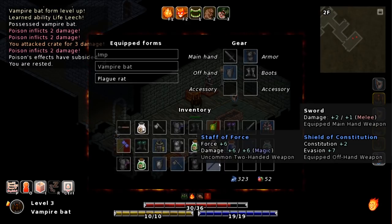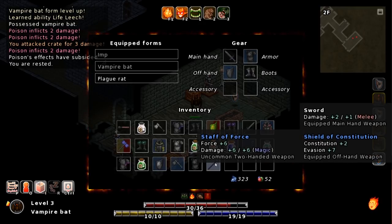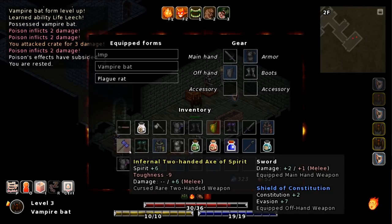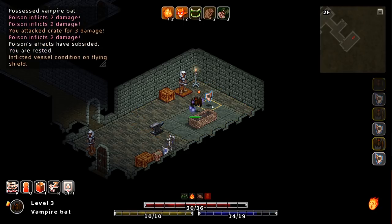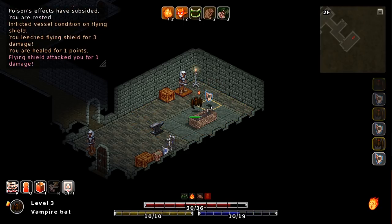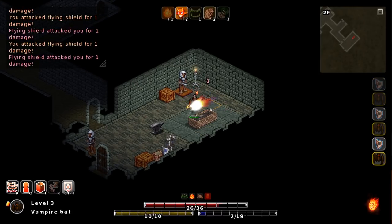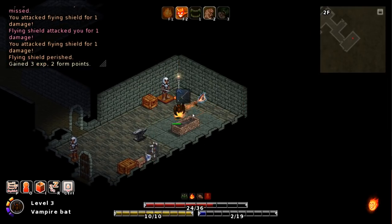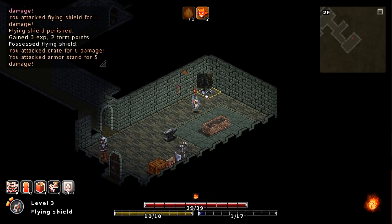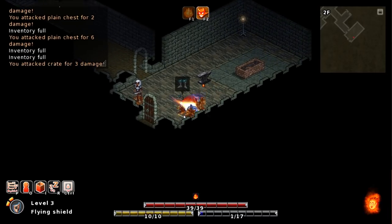If I'm going to be using Life Leech, it might be a good idea to put on a magic staff — Staff of Resistance or Staff of Force. I'm going to possess this and start Life Leeching. I'm just going to keep Life Leeching this sucker. Hopefully I can beat the Flying Shield. I've got a lot of HP here, so this should help. And we can possess the Flying Shield. I'm going to keep possessing things. I just want to take a look at all the forms — hopefully some of this knowledge carries over between runs. My inventory is full.